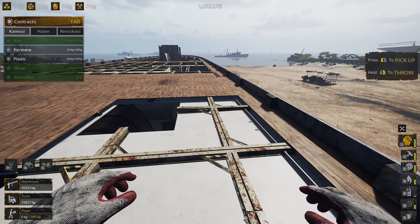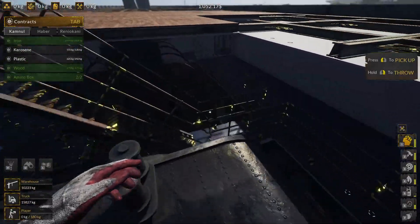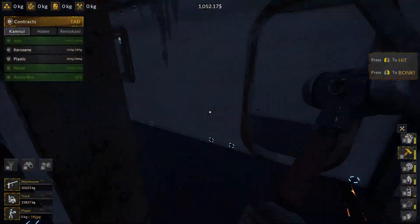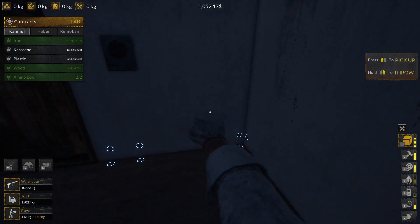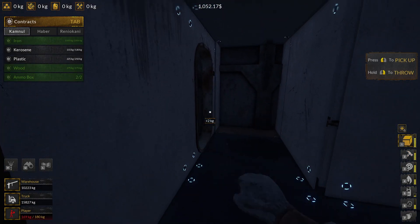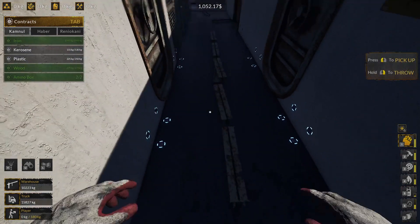Hi guys, welcome to another episode - Ship Graveyard Simulator number two, we're on the warship, part number four. I don't know where it's going but it's going. Let's do this properly, let's go down there and try and work our way forward, grabbing stuff. Let's try and do this a little bit more methodical. I don't want to go down that side of the ship because there's danger. I'm already getting radiation warnings.